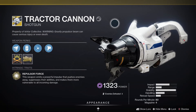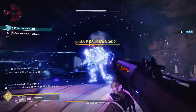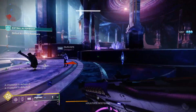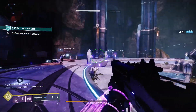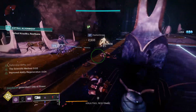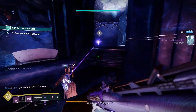In the power slot I'm using Tractor Cannon, an exotic power shotgun. Repulsor Force: this weapon emits a powerful impulse that pushes enemies away, suppresses their abilities, and makes them more vulnerable to all incoming damage. The Scientific Method: damaging an opponent temporarily increases speed and handling. It doubles up on shotguns in the power and kinetic slots, it's a Void weapon that works well with elemental well mods, and it also works great with Force Multiplier giving melee energy and activating Defensive Strike.